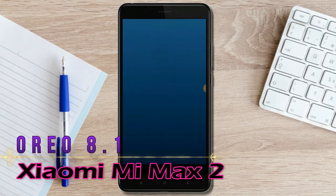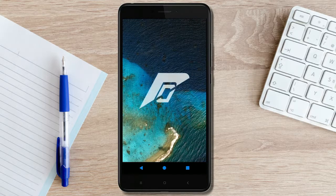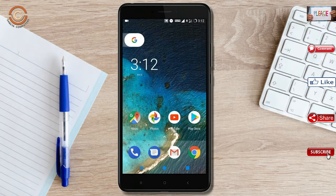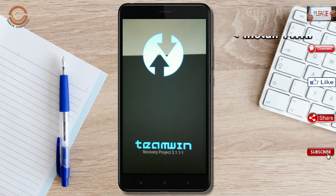Xiaomi Mi Max 2 users, Android Oreo 8.1 is released for you. If you want to get the real feel of Oreo 8.1, then you have to follow this procedure. Before installing this ROM, we need to enable three steps: enable developer option, unlock bootloader, and the third one, install TWRP.